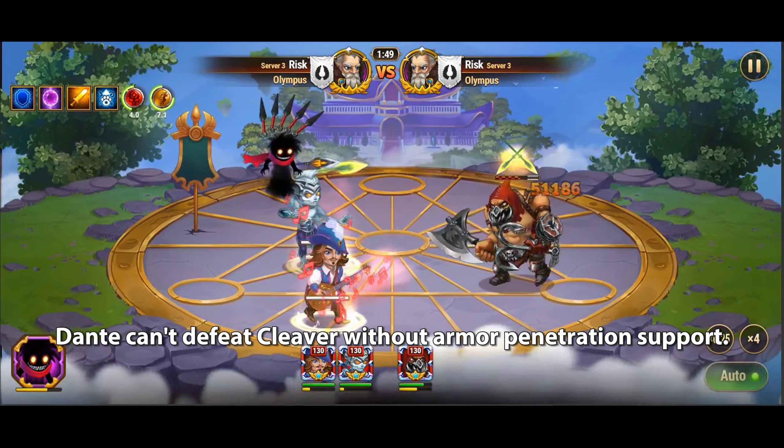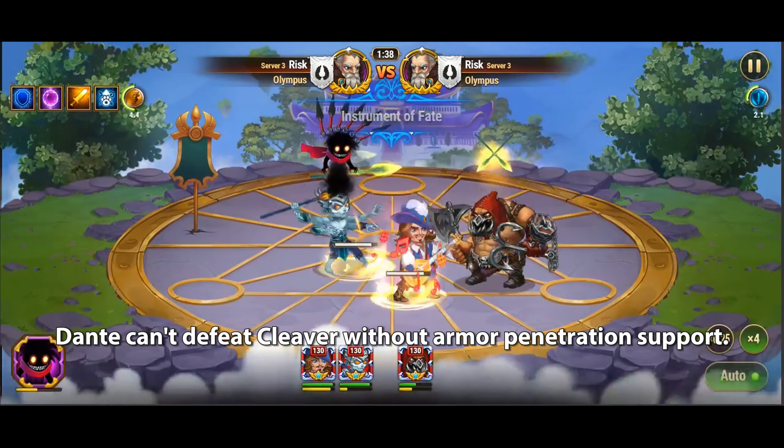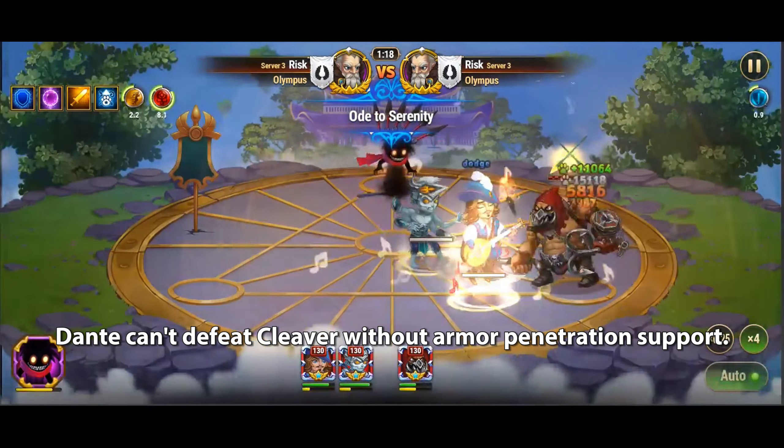Among the esteemed roster of heroes equipped with armor penetration artifacts, we have Elmir, Qing Mao, Morrigan, Tristan, Fox, and Isaac, each presenting unique opportunities for synergy with Dante.